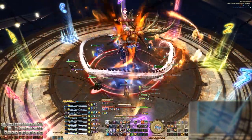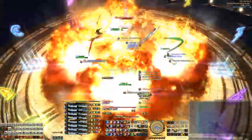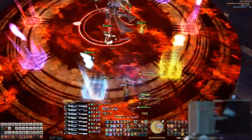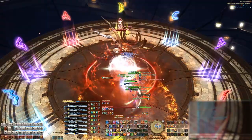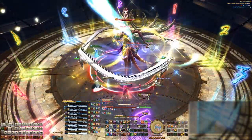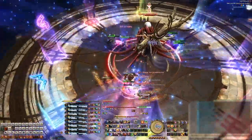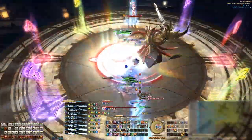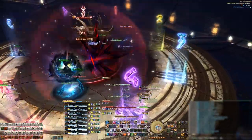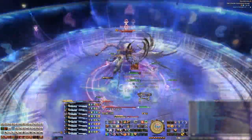For the fire Cycle of Faith: get into your clock positions, stack with your partner, move to the sides as the boss casts a line AoE through his center, prep for that knockback, then move back under the boss and stack with the person who has the prey marker. He'll cast Burnished Glory, putting a bleed debuff on everyone. For the light Cycle of Faith: get into your clock positions, tanks stack together, DPS stack with your healer groups, move to the side, bait those invisible AoEs, then everyone moves away from the person with the prey marker. The prey marker explodes while another Burnished Glory comes out, so it's double AoEs.